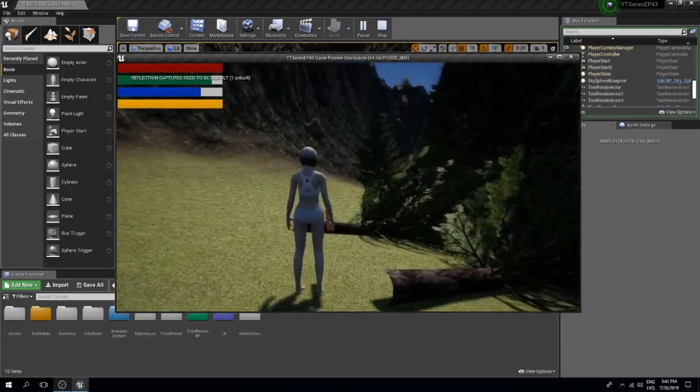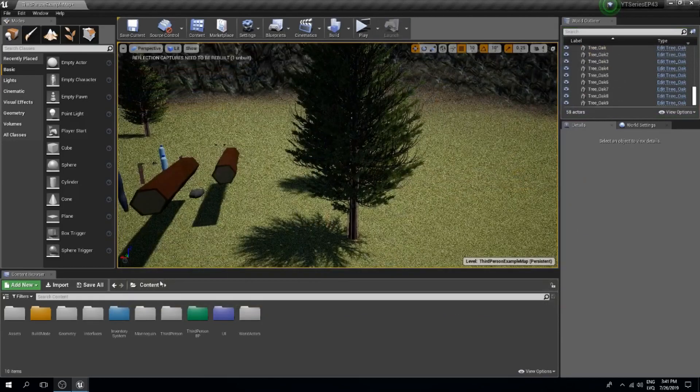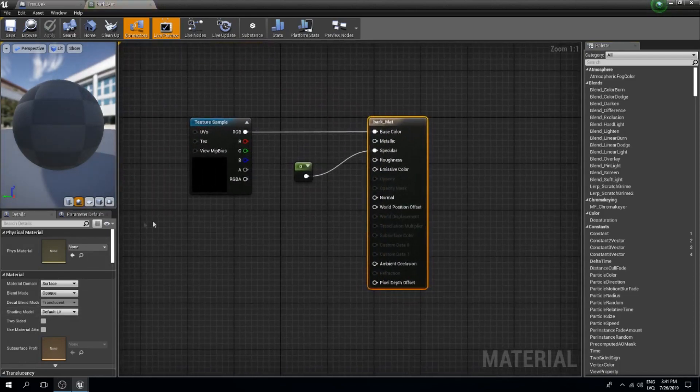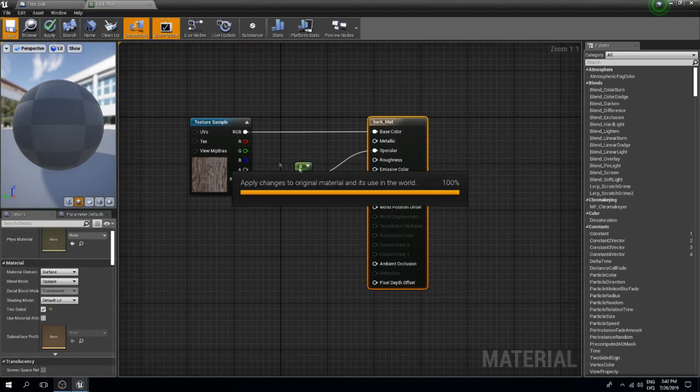Also, we can see through the tree from the bottom. That's a quick fix — select the bark material and set it to a two-sided mesh. Save this and it should work properly now.